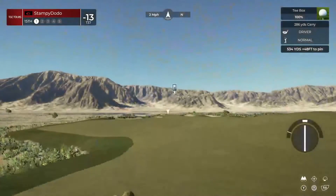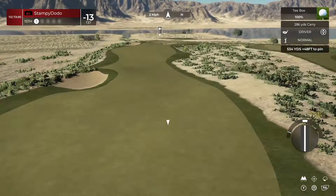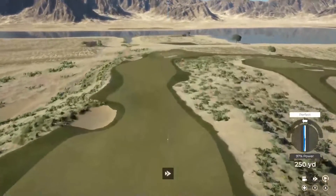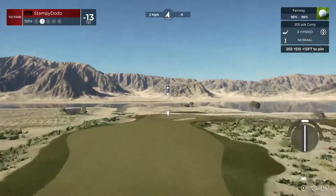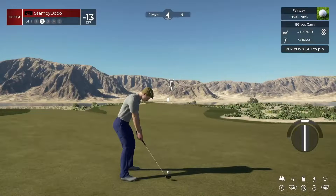Par 5 ahead of us here. Welcome back everybody. We're currently sitting at negative 13, last 4 holes around here. Last turn we finished at negative 10, so negative 13 is looking pretty good with 4 holes left to go, as we take on the tough field, the CCL.